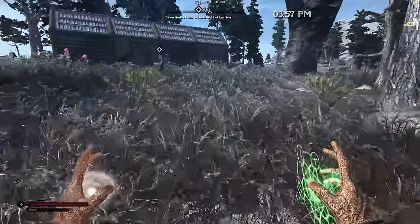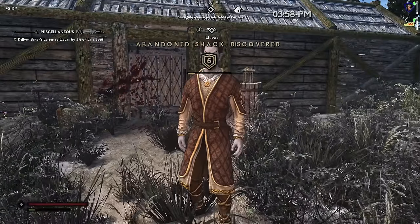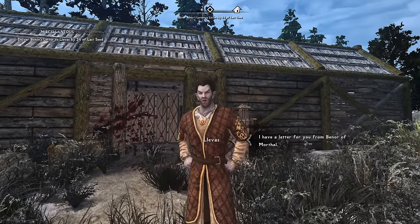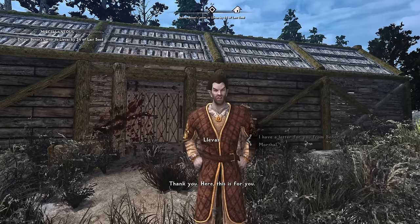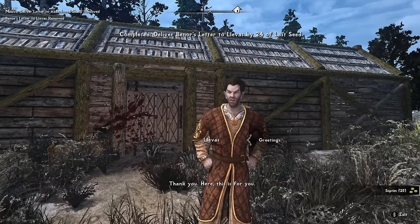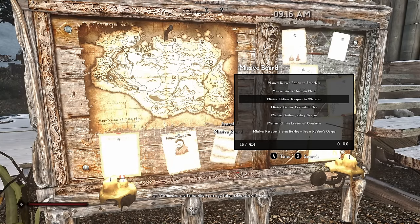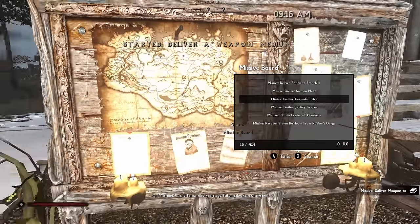We arrive at the shack and there's a person out front — looks like a mod added someone there. His dialogue line is missing, but it seems the delivery was just for this mod-added person. Then we pick up another mission to deliver a bow to Hulda, which brings us back to home sweet Whiterun.